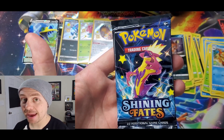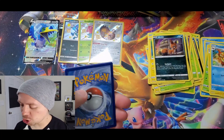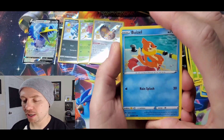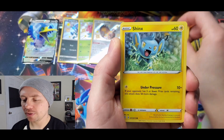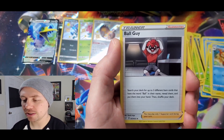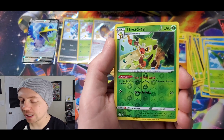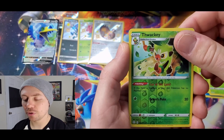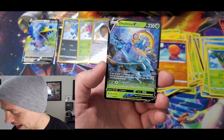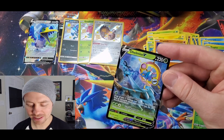Last pack — can we get something super duper awesome? Buizel, Koffing, Shinx, Grookey, Trapinch, Fire Energy, Tropius, Ball Guy, Rusted Sword, Thwackey Reverse Holo. Last card of the video — how about a Delmise V? Still an Ultra Rare! We got something from every single pack — six for six.